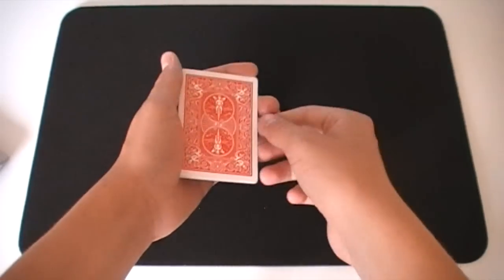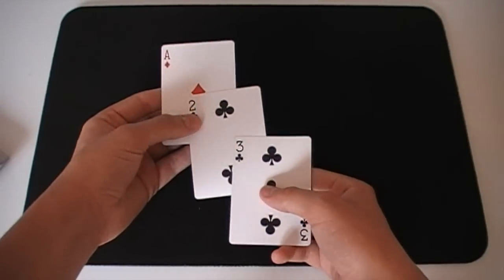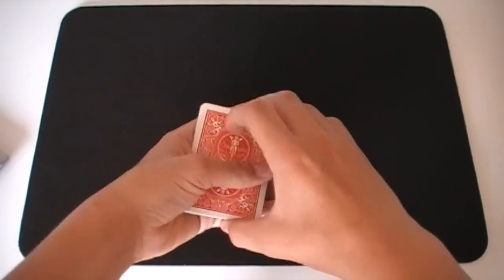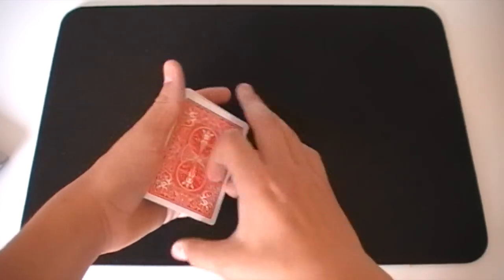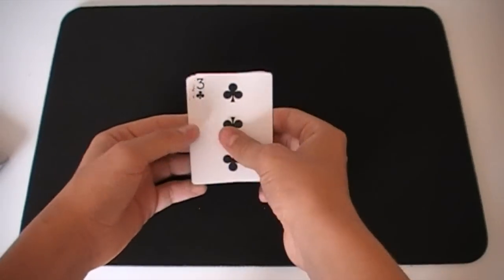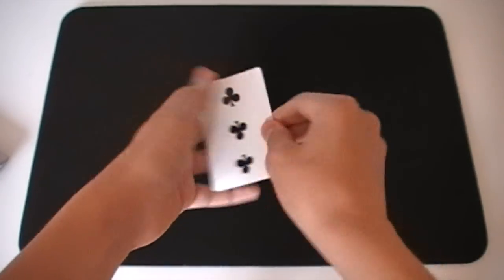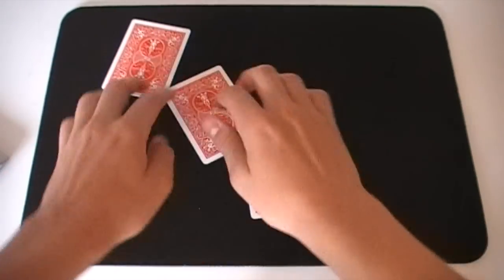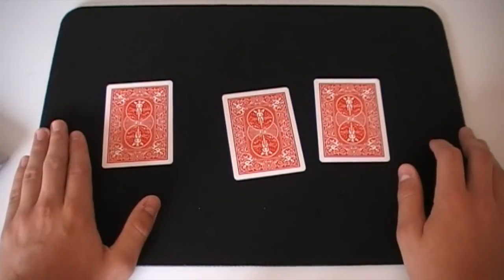So this is the Ultimate Three Card Monte. It uses three cards: the Ace of Diamonds, the Two of Clubs and the Three of Clubs. Before you begin you can just shuffle up the cards — it doesn't really matter what order they're in. Once you've done the shuffling you can just show the cards again and you ask the spectator to follow the Red Ace. You show the three cards, deal them out like this, and shuffle them up.